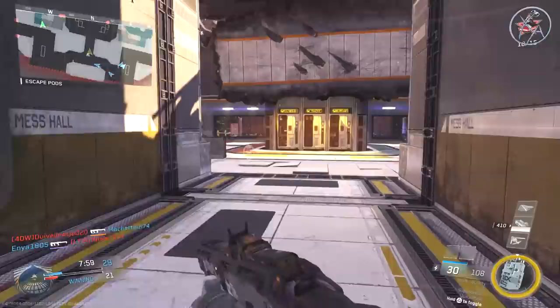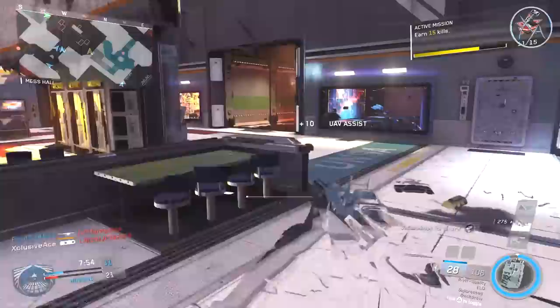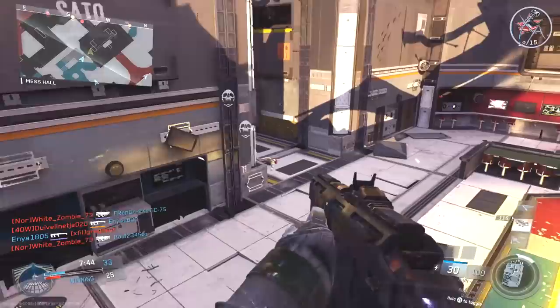There are a couple of exceptions to this — things like launchers, which actually do fire projectiles out into the world and aren't hitscan. But for the most part, the guns in the game are all hitscan, even the laser guns. So even if you see a projectile or a laser beam shooting through the air, that's simply an animation and it's not actually a projectile.